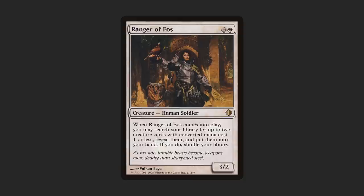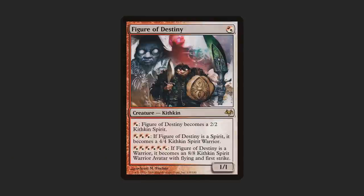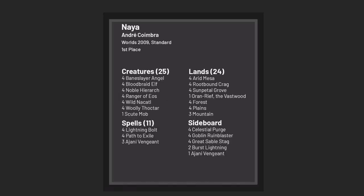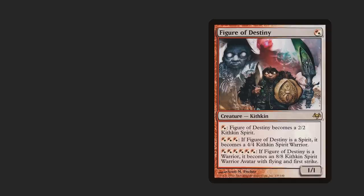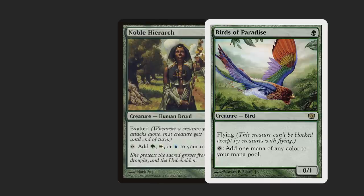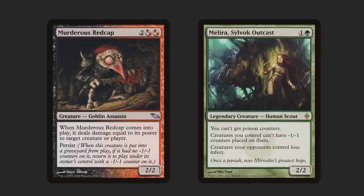Ranger of Eos is actually a pretty sweet card with a lengthy Pro Tour resume. In one deck it could go get Burnwillow Forgemaster or Figure of Destiny. In another it could grab Figure of Destiny, Mogg Fanatic, or Flamekin Harbinger for Reveillark. In another deck it could grab Scute Mob, Wild Nacatl, or even Noble Hierarch in a pinch. In one deck — which marks the second Pro Tour where a Ranger of Eos deck won the whole thing — it could grab Figure of Destiny, Student of Warfare, or Steppe Lynx. Here's where it gets gnarly: in Jacob Wilson's runner-up deck at Pro Tour Born of the Gods, Ranger of Eos could grab Birds of Paradise, Noble Hierarch, and the best get of all — Viscera Seer — which is an infinite combo with Melira and Murderous Redcap. You sacrifice the Redcap to Viscera Seer, deal two to their face, persist triggers, but the creature doesn't get the counter because of Melira — so you keep doing it until they die.